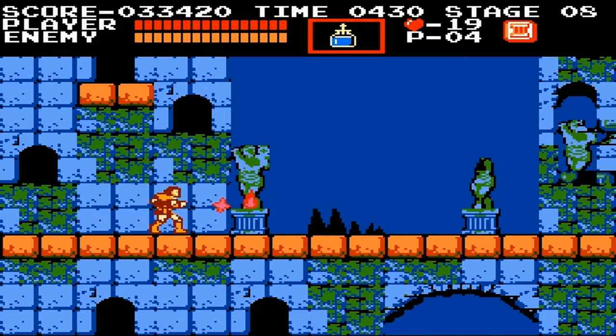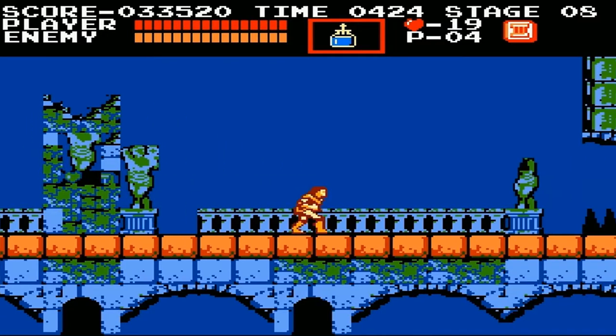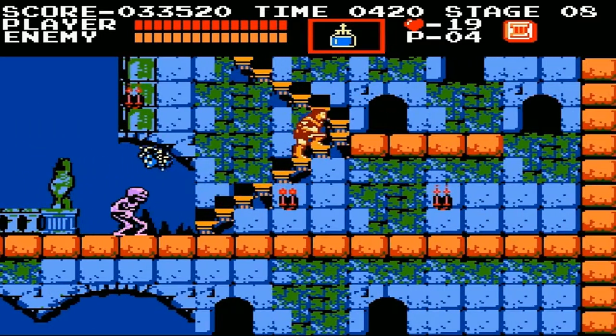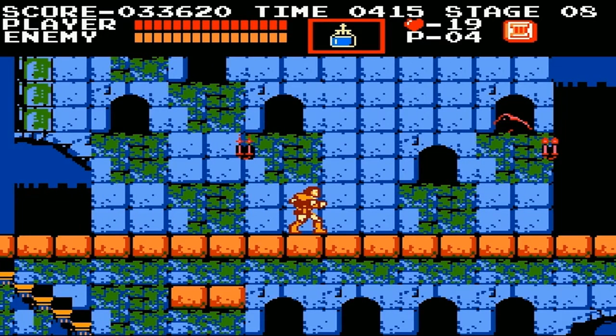I'll talk about that when I get to it. Here you can just pretty much walk straight and the Medusa heads will fly right underneath you. Come up to a couple of stairs — up on the top left there is the boomerang. You can use the axe to get to it, but if you walk straight and then just go up, you basically take no damage. It's pretty cool.